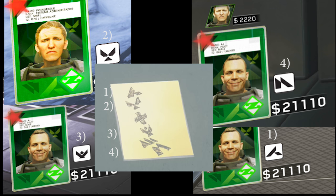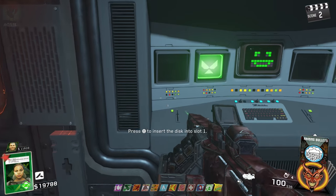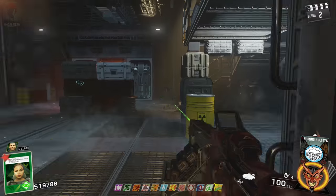Once you've popped the floppy disks in, if done correctly Neil will become angry and you'll start activating traps and doors around the map. If you get it wrong, a few cryptids will spawn and the key cards will have different symbols, so you'll need to find a different scrap of paper and input them in the right sequence. If you have any trouble, open the description for a written tutorial.